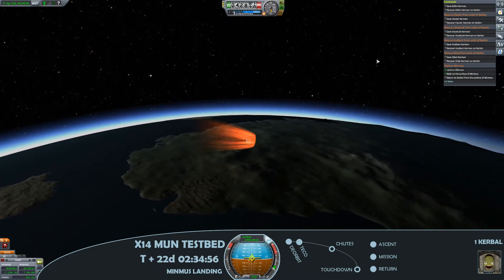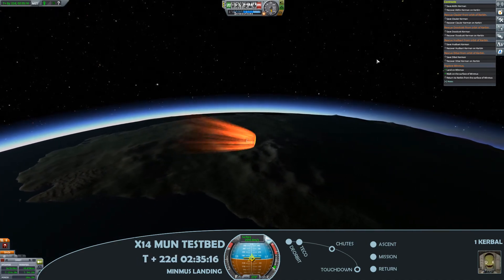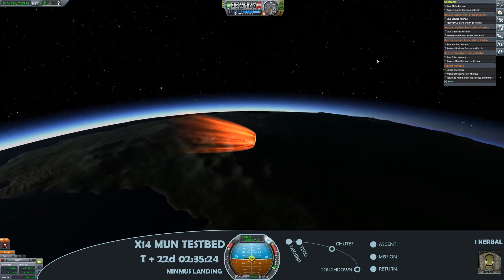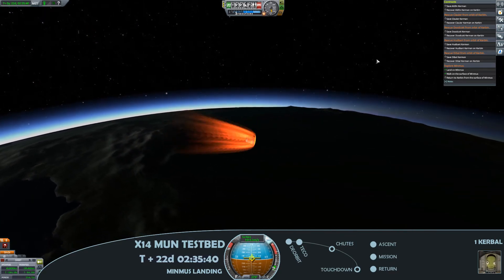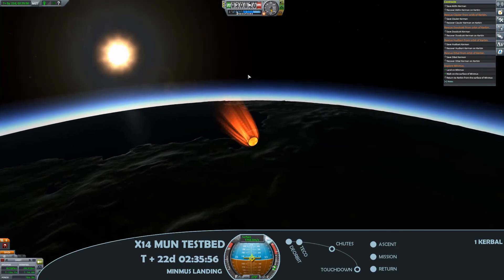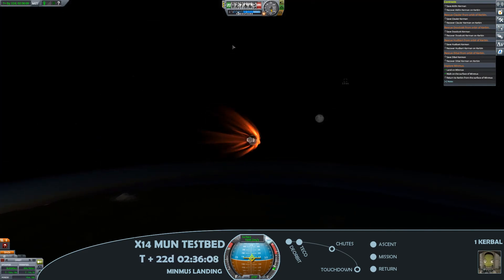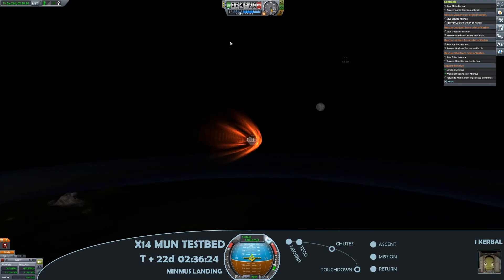As I look through our contracts there, I'm hoping to get a nice green tick on that return to Kerbin from the surface of Minmus for this mission. Bit of a spoiler for the next mission — you'll see just how many contracts I've got queued up to rescue from orbit of Kerbin. So next mission we'll be developing a rescue craft to bring quite a few Kerbals back home. Look out for that one.